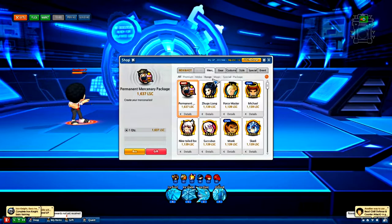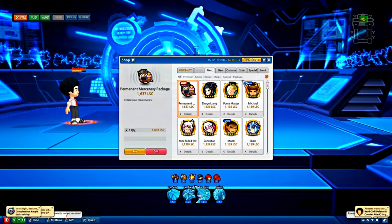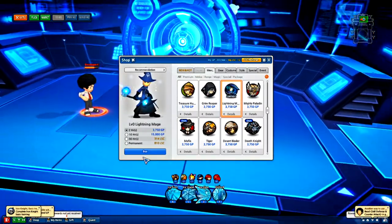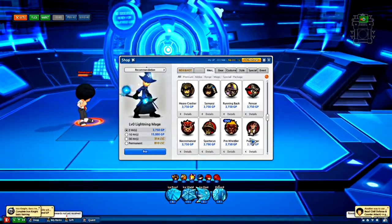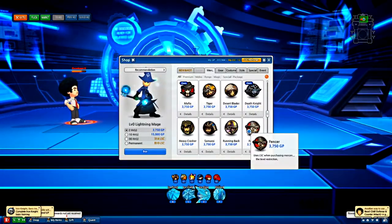Lightning mage actually has some pretty good gears for continuing a combo. I'm not sure if it actually works on half faints though. Unfortunately lightning mage has a rank requirement — I don't know why there are requirements in the beta — so never mind on that one.